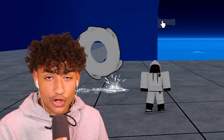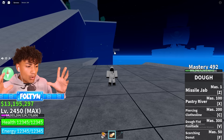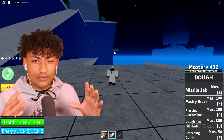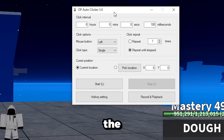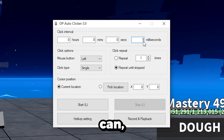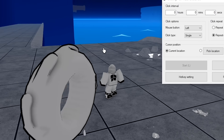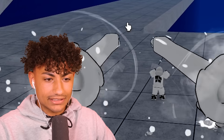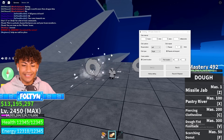This next myth says that if you use auto clicker and use the click ability with dough fruit, it will completely break the dough fruit. We're going to go ahead and download auto clicker. We have the auto clicker — I promise it wasn't already on my PC, I had to download it. We're going to set it to the fastest possible: one millisecond. We hit start and... it doesn't seem to be breaking anything, nothing's happening. This myth is busted.